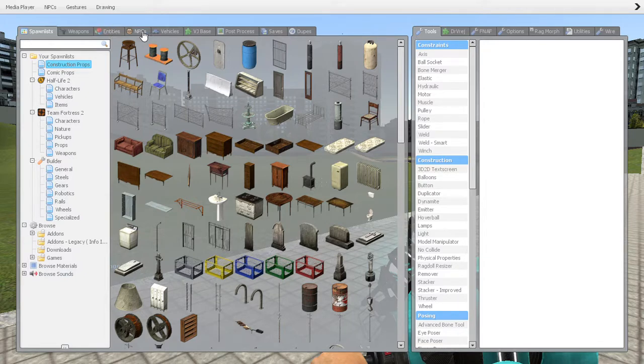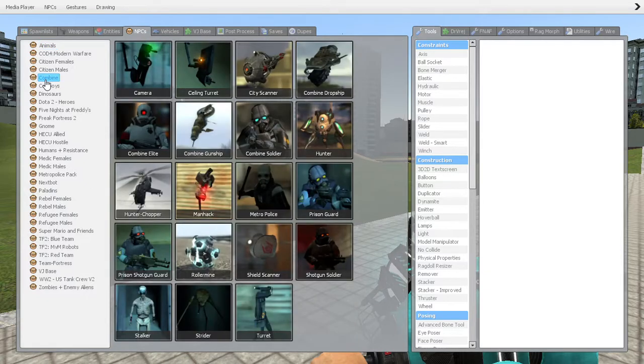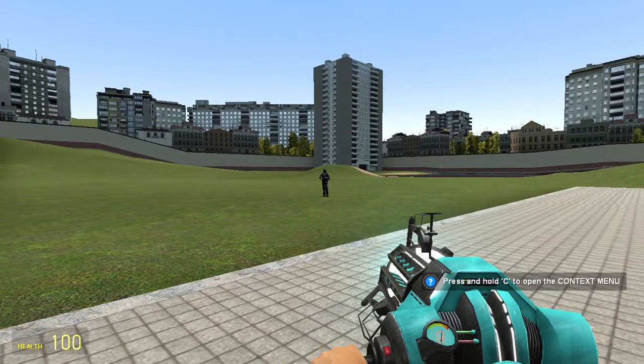Hold down Q again and go to NPCs. Combines is one of the ones already on your computer when you get Garry's Mod. You can see I have a whole lot of them loaded, and you can load more as you go along. Let's go ahead and pick a prison guard — and there we can see him right there.